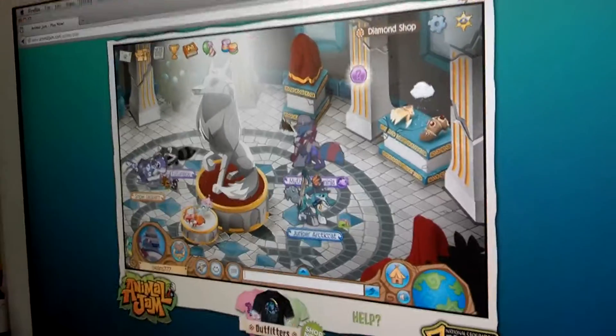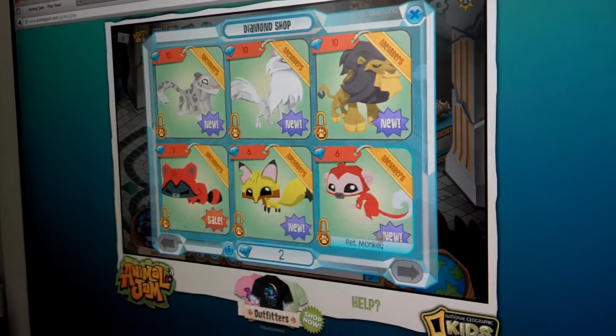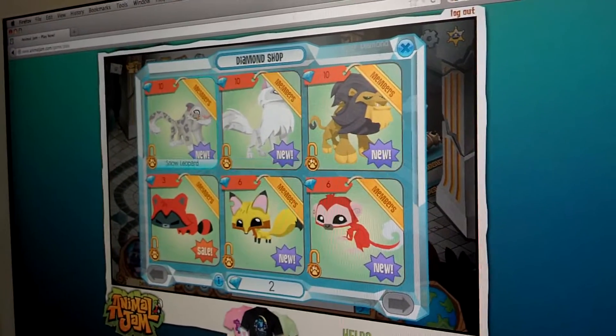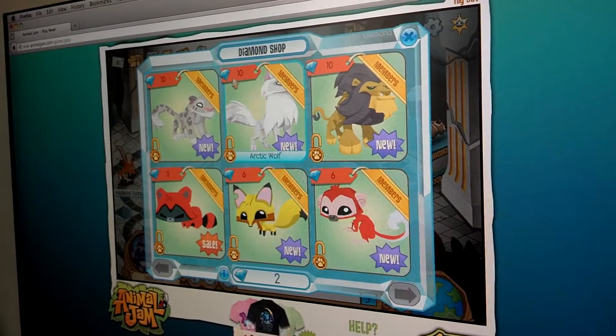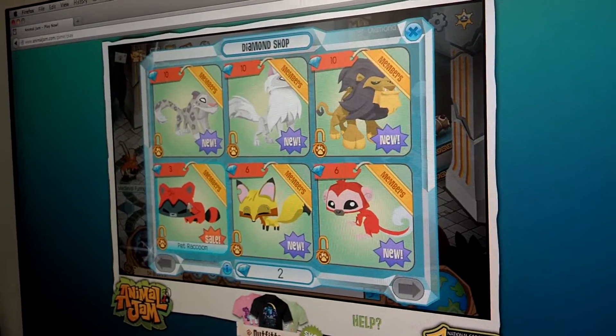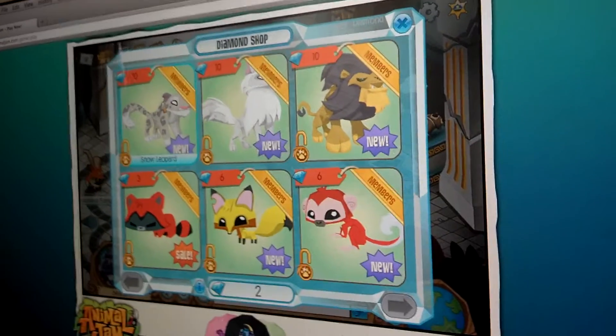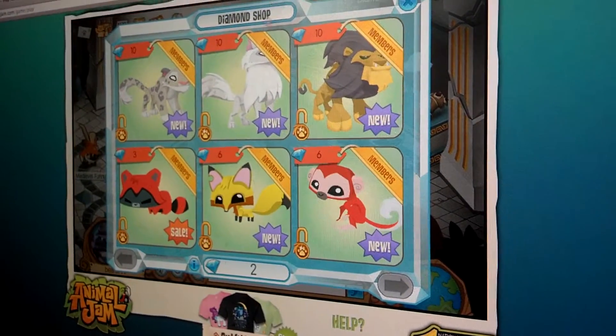If you click on the wolf statue, it will bring up three pets and three animals. The animals are ten diamonds. I only have two. And the raccoon is three diamonds. And these two are six diamonds. I have all three of these, but I used real money to get them.